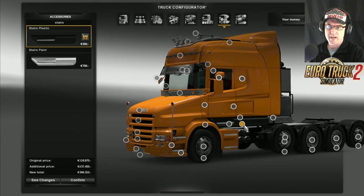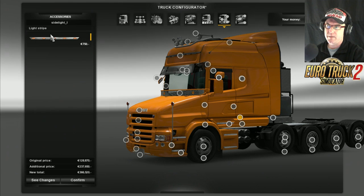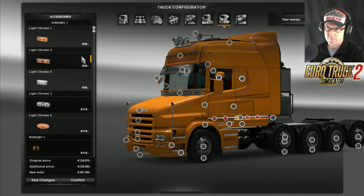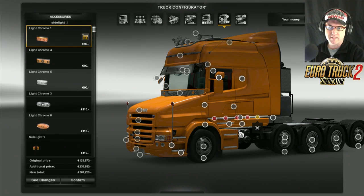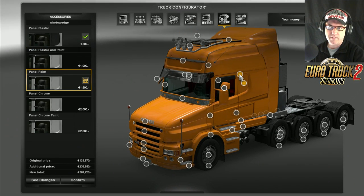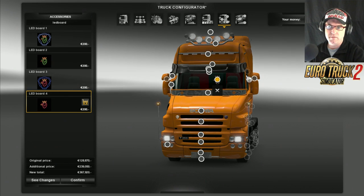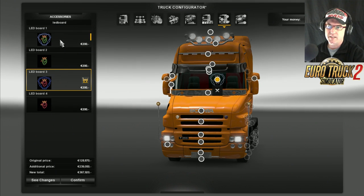For this part here you can go stairs plastic or stairs paint. Let's paint that, and then we put a light strip along there - you can add lights. Quickly going to chuck on these ones here to make it nice and quick. Otherwise this is going to take a long time anyway. The stairs are fine. Then there's the light at the back - let's go that one, we did the other one last time.